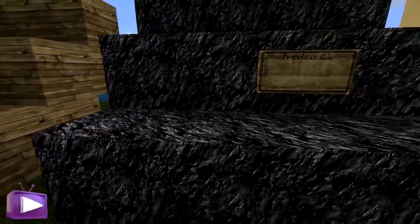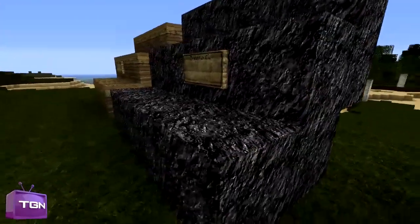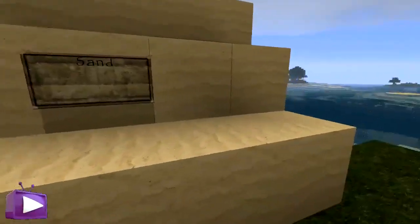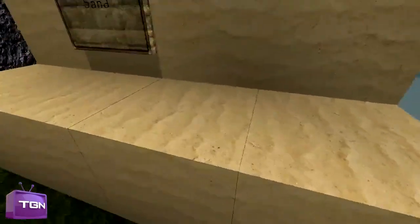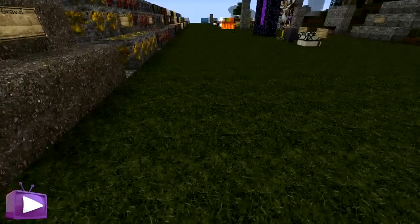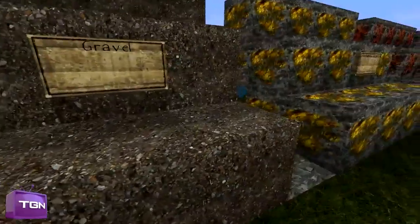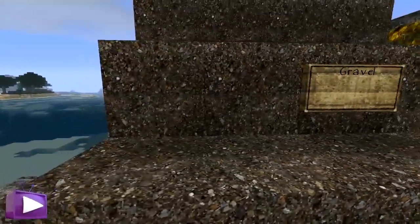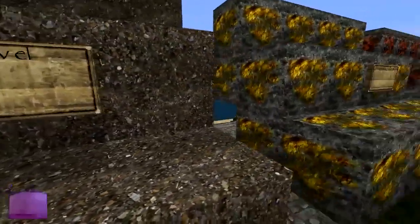Bedrock is obviously a lot different from the plain black and grey kind of block — it looks very cool, kind of reminds me of what coal would look like. Sand is not really much different, but it is a bit more high res; you can see the ripples in the sand. You do need a good computer to run this, but if you've got a PC from within the last couple of years, you've got nothing to worry about. And then we've got gravel — you can see all the little stones and rocks within the block, which is a nice little touch.